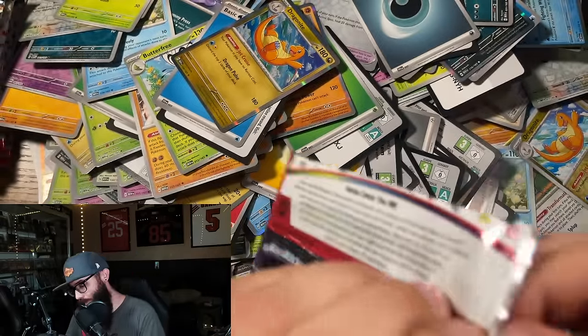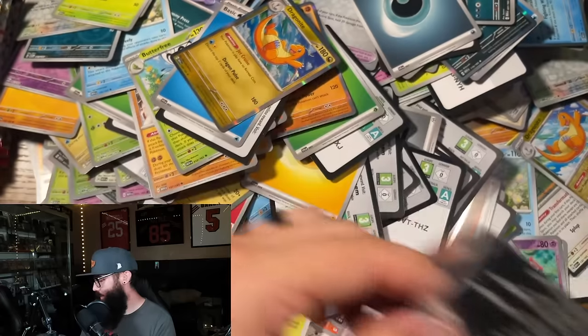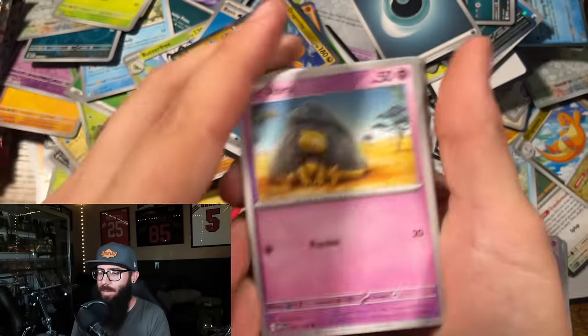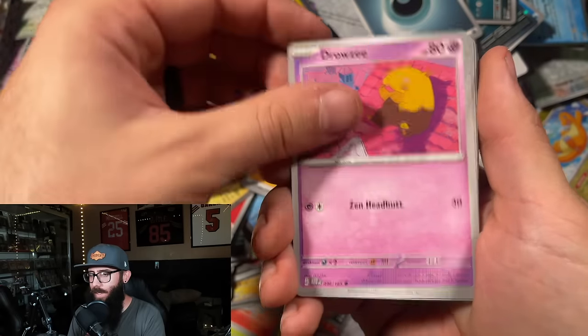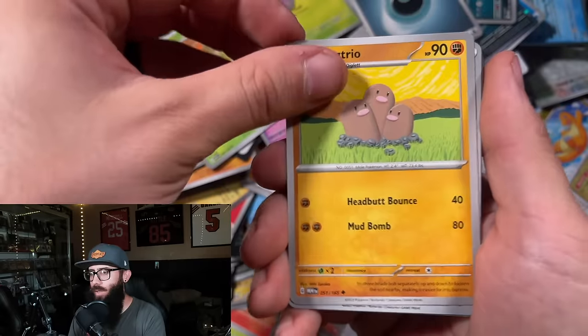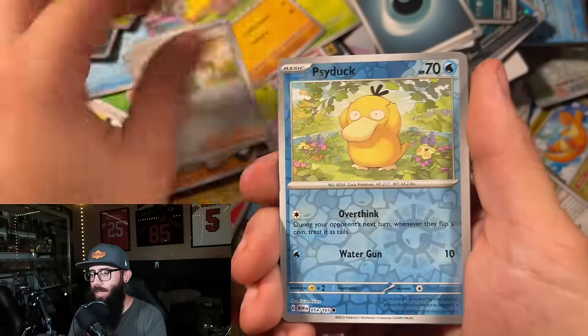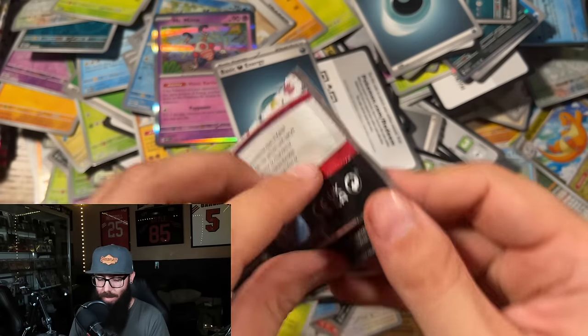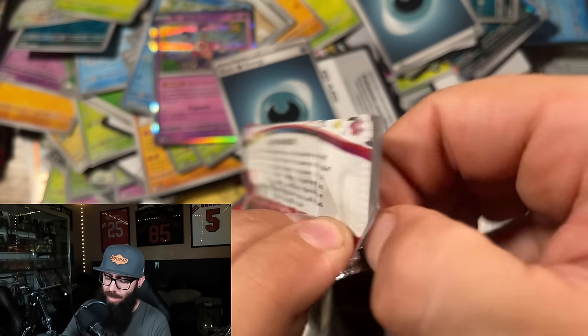That means we're due for a big one. Come on, show me something big. That pack was a little sticky. Abra, Diglett, Drowzy, Bulbasaur, Dugtrio, Daisy's Help, Psyduck, Mr. Mime, energy. Don't let me down here right at the end. Although honestly, I still think we did really good already so far.